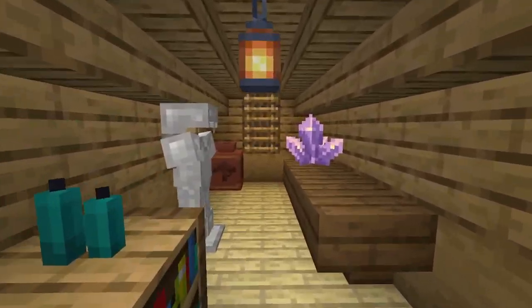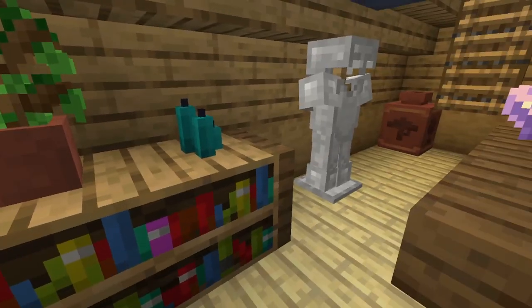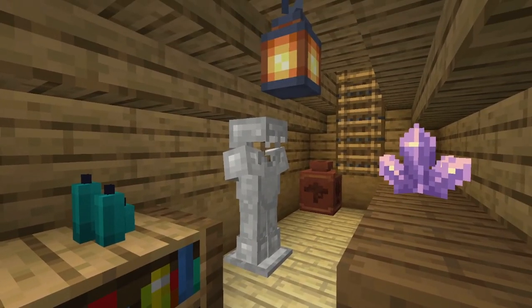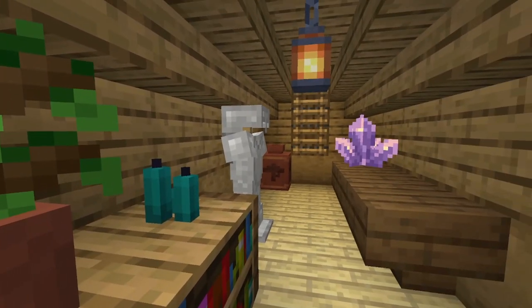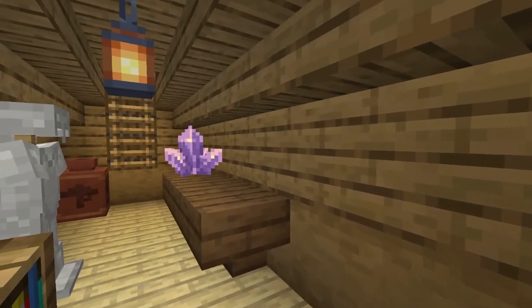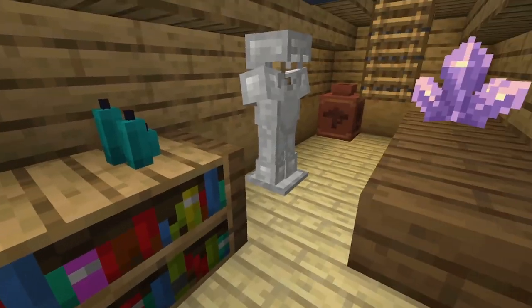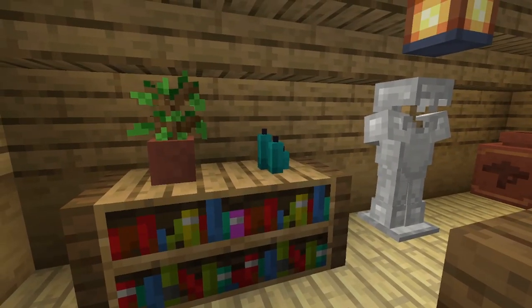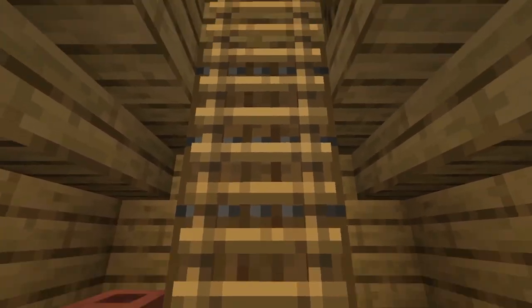We have this small hallway here. Make sure to include a lot of decorations — making a boring hallway like this would be boring. Make sure there are no more than three blocks in between each decoration, otherwise it can end up looking bare. Armor stands, bookcases, candles — they don't even have to be lit. We have saplings, amethyst, even decorated pots.